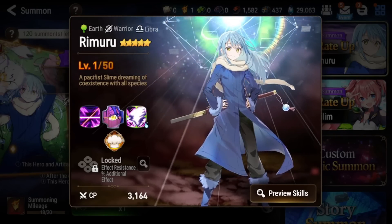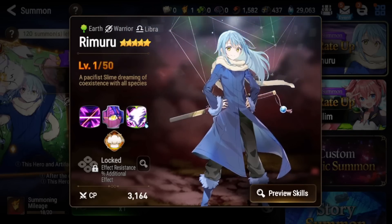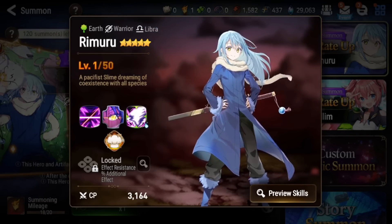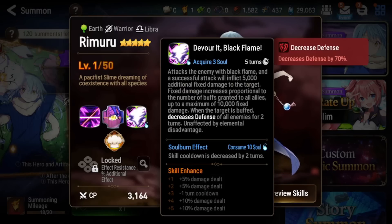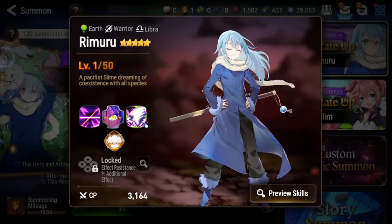That's pretty much how you want to build Rimuru — he's a very powerful and fun unit to use, one of my favorites. When he first came out he was super broken, and while Smilgate has toned him down a bit, he's still very powerful and definitely fun to use, especially with his S3. His animations look great too. I hope this video helped you guys out — see you next time!